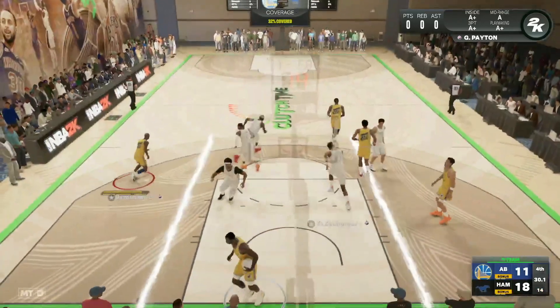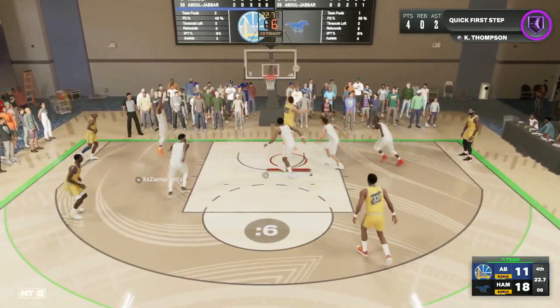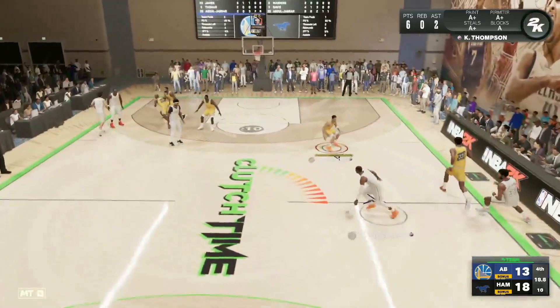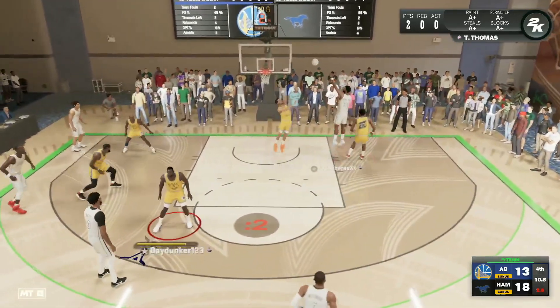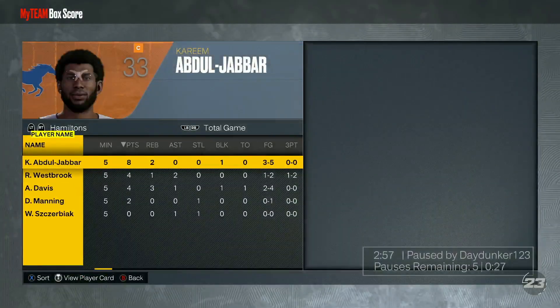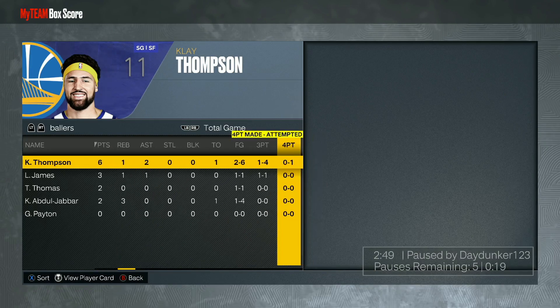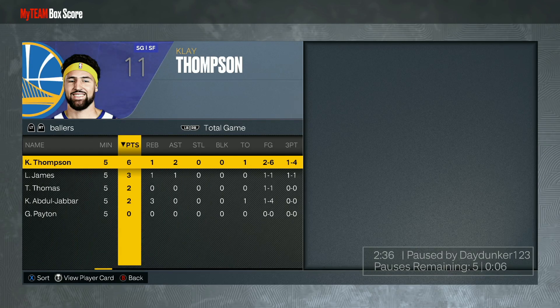Klay's defense has been one of the best attributes about this card — he gets switched onto Kareem, forces a miss, and grabs the rebound. Only seven seconds left, we find Klay's teammate in the corner and get blocked by Anthony Davis. Not a great gameplay from me — I played absolutely terrible, wouldn't base it off this performance. Klay Thompson is an amazing shooting guard, probably top three in the game. My opponent was sweating with a full court press and was just better than me today, but I do think Klay is going to be a lot better than I showed. Enjoy the gameplay, catch you guys in the next one.